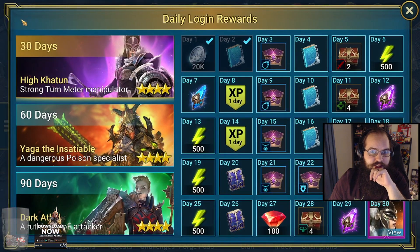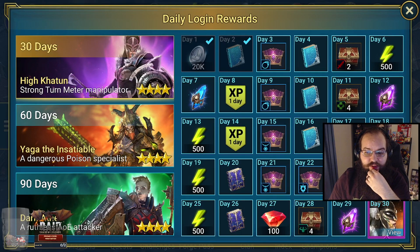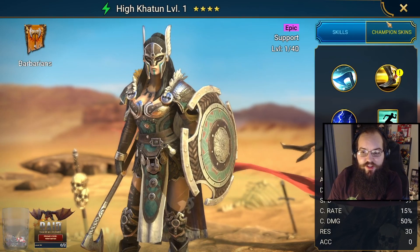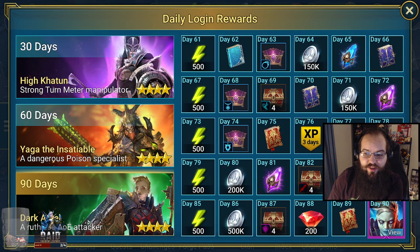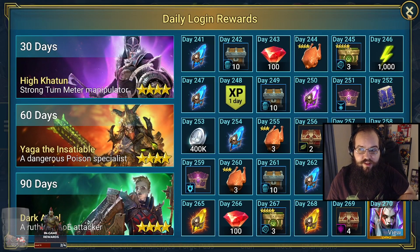Here we have the daily login — pretty standard stuff. As you go through 30 days, you get an epic hero, which looks like a pretty nice one. You get tons of rewards just for logging in and checking every single day: 500 energy, tons of silver, and all sorts of free stuff if you're looking to play in the long haul.